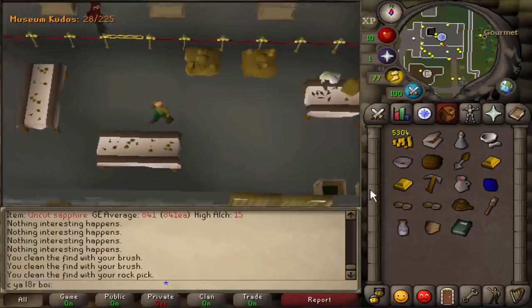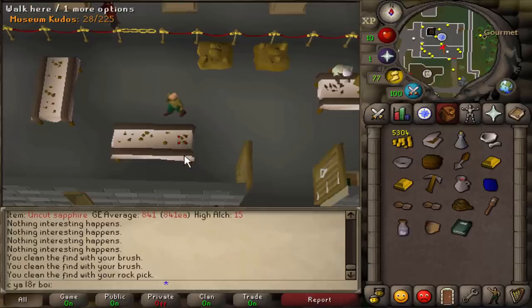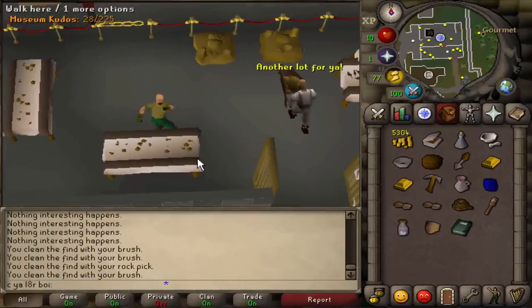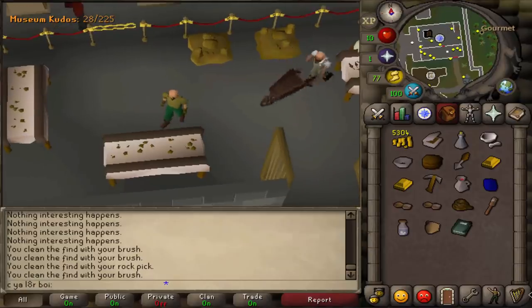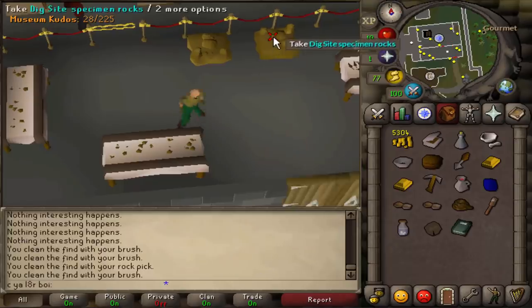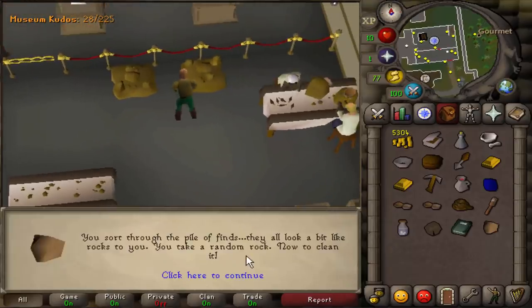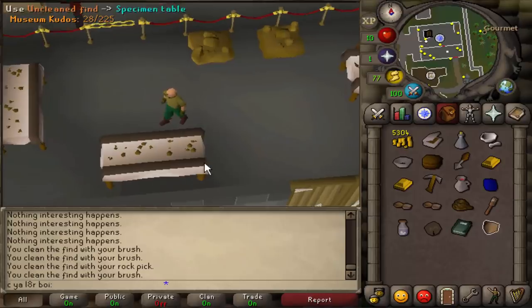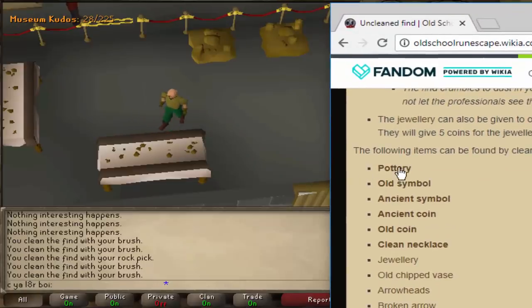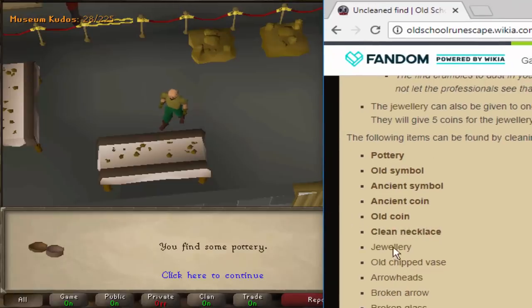While we're doing this, as I mentioned before, we need 100 kudos to do the Bone Voyage quest. By doing this you can get 50 more kudos just from cleaning these finds. There are five items you want to look for, and each gives you 10 kudos each. The five items — I have them on the wiki right here — are Pottery, Old Symbol, Ancient Symbol, Ancient Coin, and Old Coin. And then there's the clean necklace. The rest of the items from the list aren't really important.